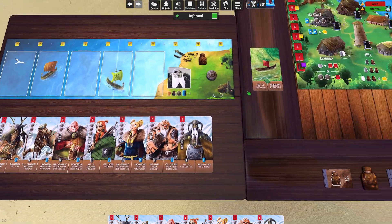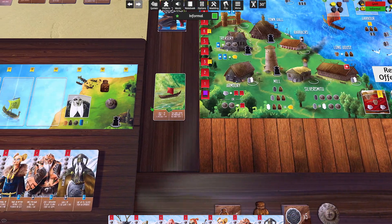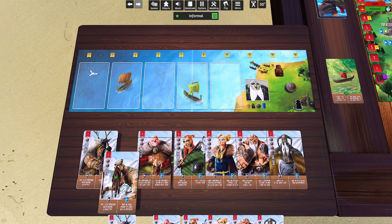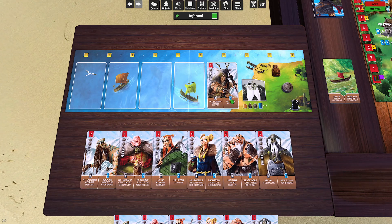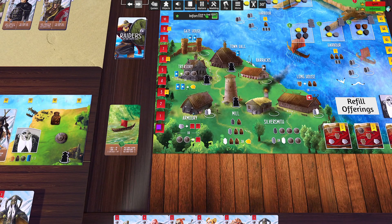I can start building a strategy to pillage harbors. Maybe I don't care exactly which crew members I bring because right now strength isn't important — I just need to have crew members. Let's get a provision: we go to the mill, get one provision, and remember the max is eight of each type. Then I'll pull the barracks worker off, which lets me add a member to my crew. I'll pay one silver for a cheap one.